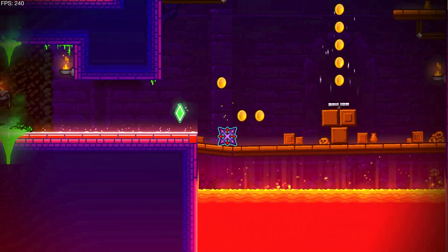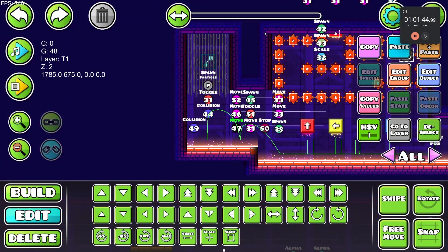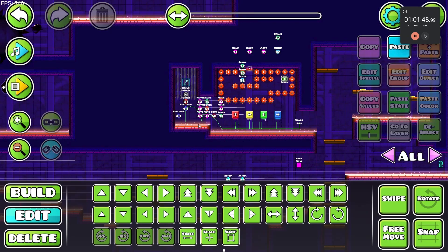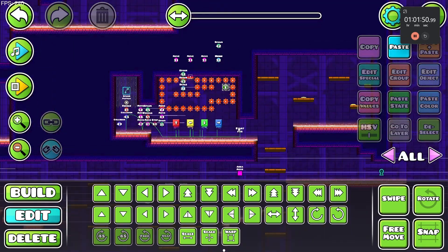The gimmick is basically a bunch of spikes that fall when you land above them, and then it's going to create another challenge right below. Make sure you guys watch carefully and let's get straight into it.